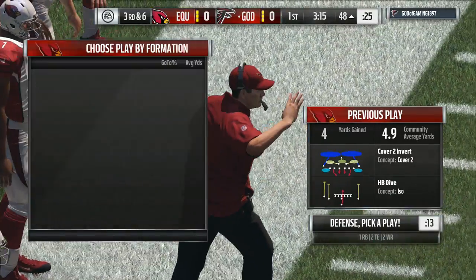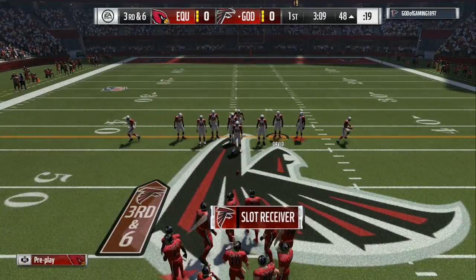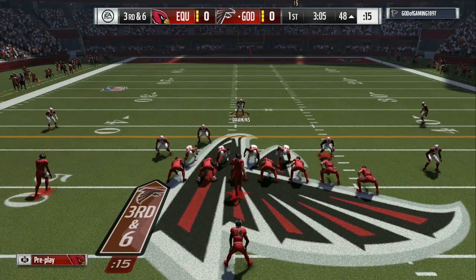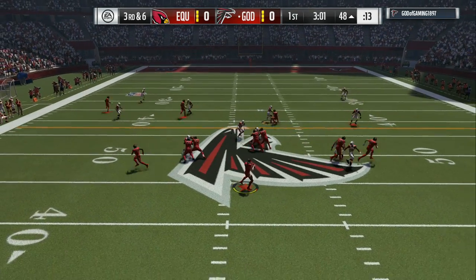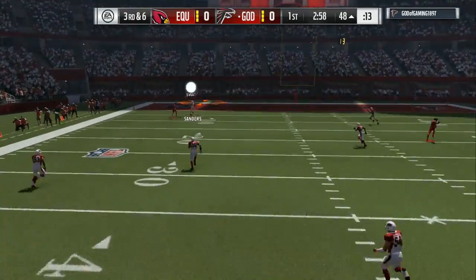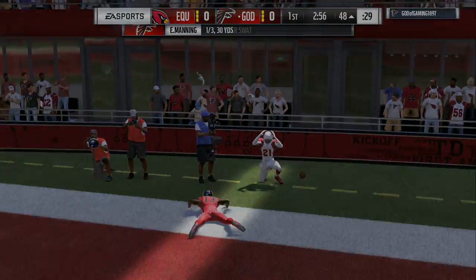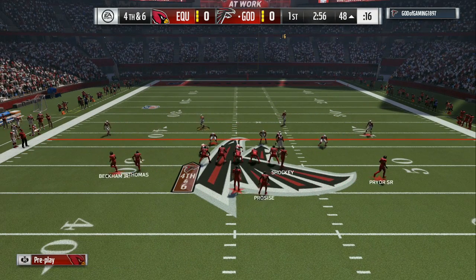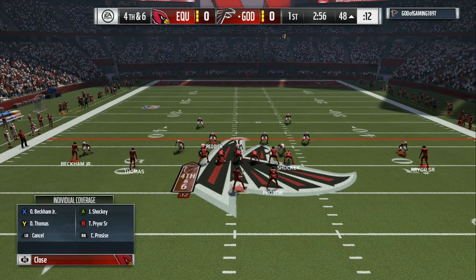Make sure you got your best coverage linebackers on the outside where the blue flats is at, because that's gonna stop the out routes. You are usering across the top. All you wanna do is base the line, pinch your line, and crash toward the side where you want the blitz to come from. Then move one of the yellow zones all the way to the outside and put him as a blitzer or a bluff blitzer.